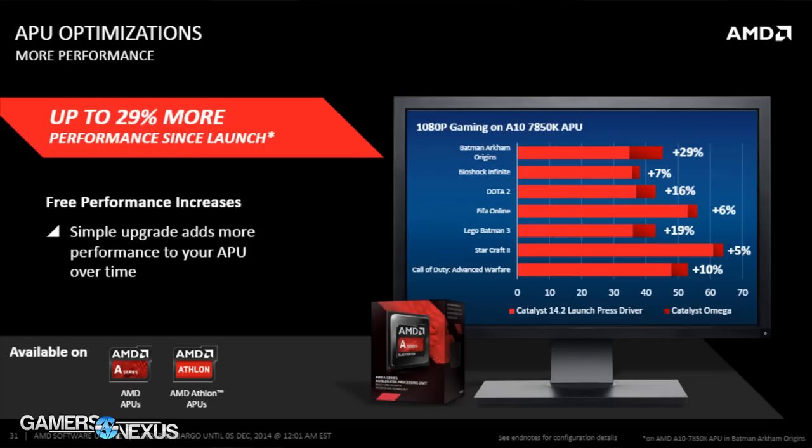APUs with Omega now have about a 20% gain over the 13.6 launch drivers. So if you haven't updated since launch, you will see a very big gain with Omega. If you're already on 14.11.1 or 14.11.2, you won't see big gains with any video card, because it's basically the same code in Omega — except for a few new features.